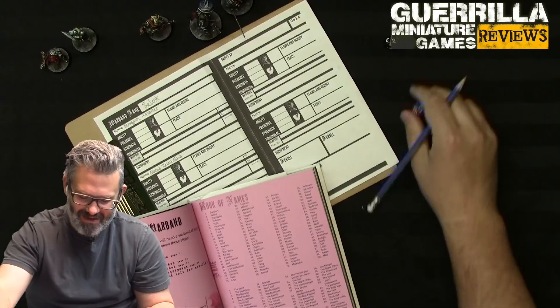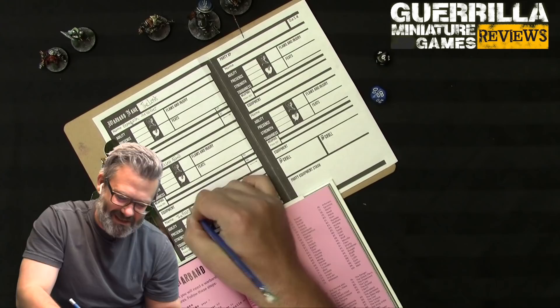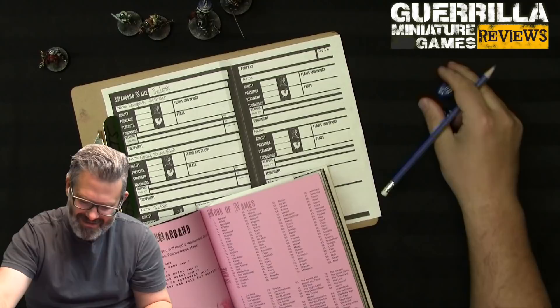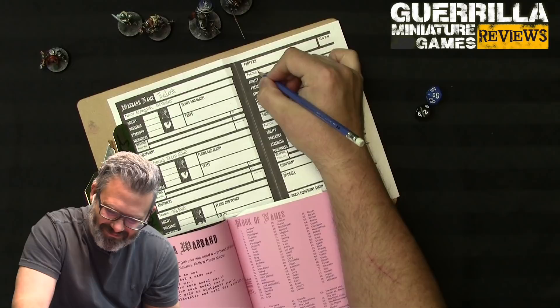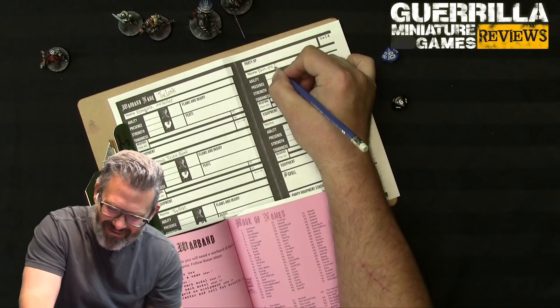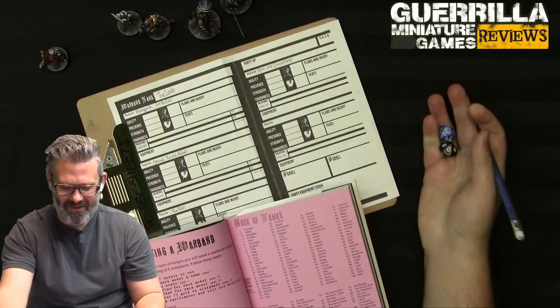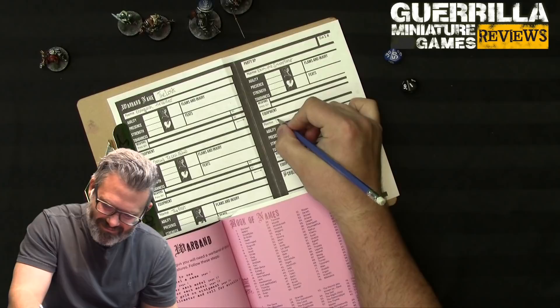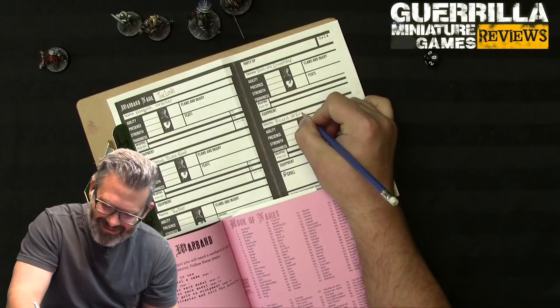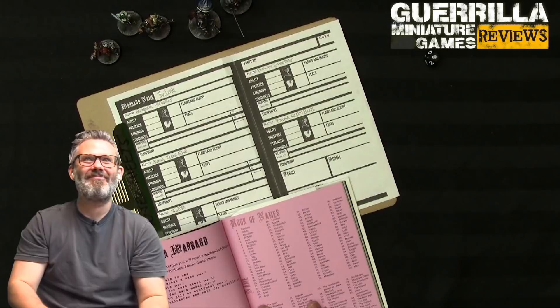I love this procedural generation! The barbarian rolls a 21 for first name - not applicable, so he doesn't have a first name - and 86 for title: 'the Fast.' Maybe his tongue's cut out. The elf's first name is Rain - that's a pretty elfy name - and his title is 9: 'the Smoothest.' Rain the Smoothest! The dwarf rolls Ryzen or Vision for his name, and title 98: 'the Evil Beats.' Horizon the Evil Beats!